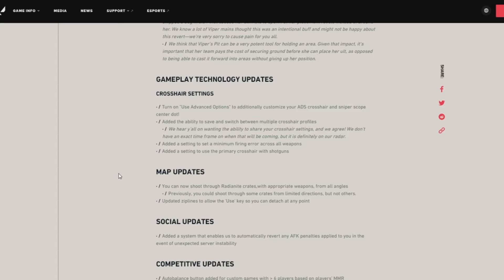Zip lines have been updated to allow the use key so you can detach at any point. For social updates, they've added a system that automatically reverts any AFK penalties applied to you in the event of unexpected server instability. I think that's a great change — some people have network problems and disconnect, so it's really good that there's now a system to automatically revert those AFK penalties.